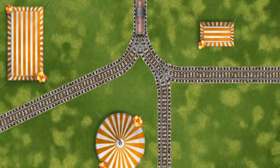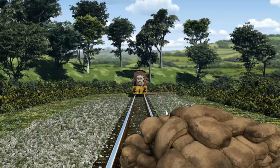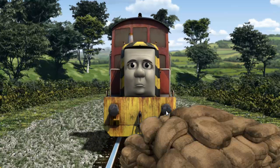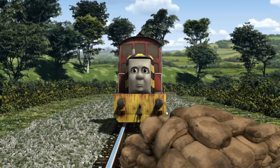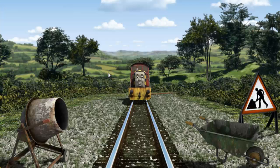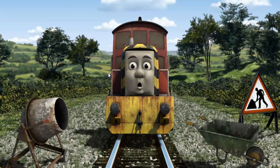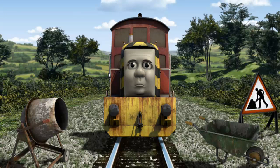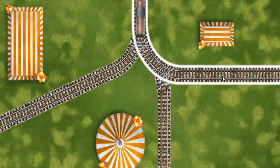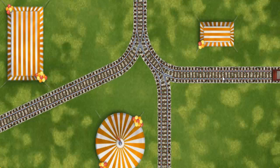Find the track that goes nearest to the smallest tent. Salty was on the wrong track. He would have to go another way. Find the track that goes nearest to the smallest tent. All clear!